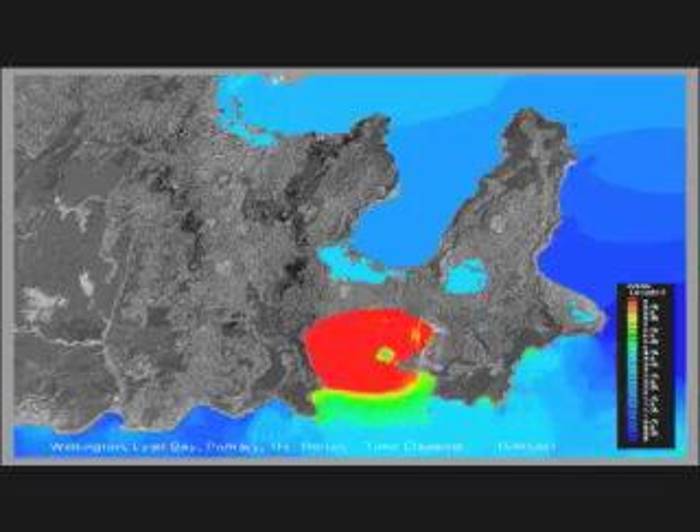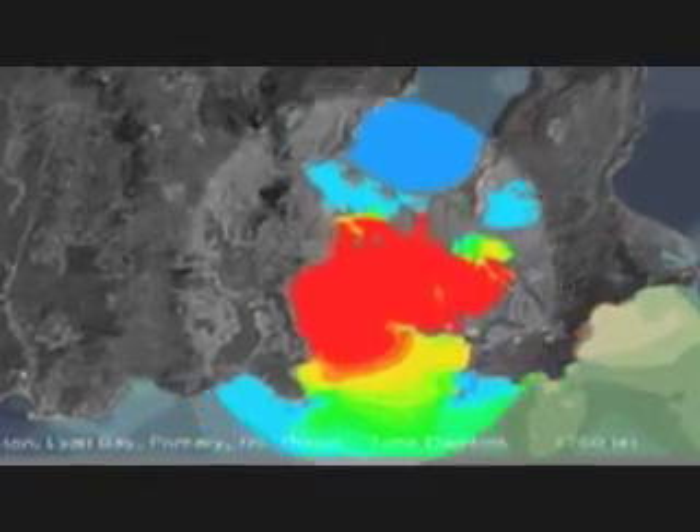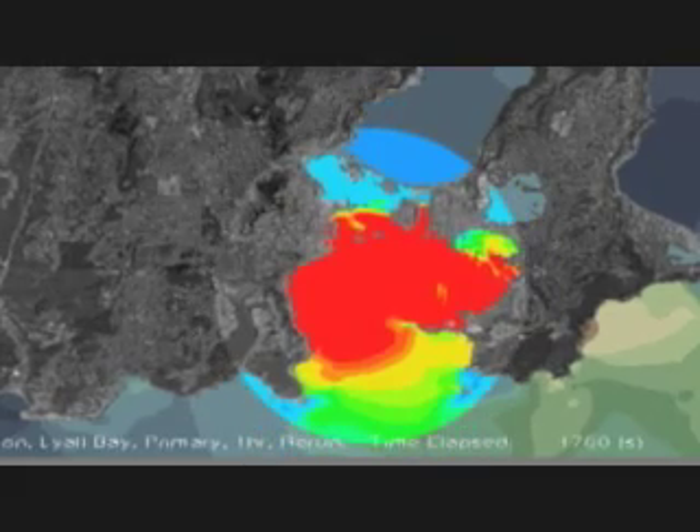Within a couple of minutes the wave comes in and hits the coast of Lyle Bay. The big red areas mean it's pretty large — 6 to 8 metres high.